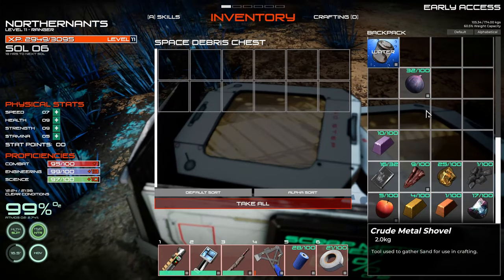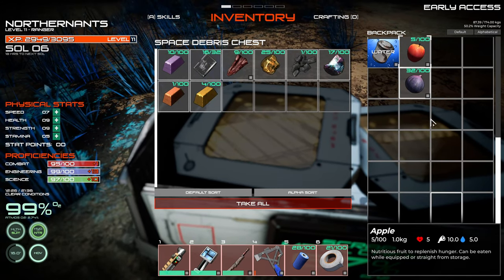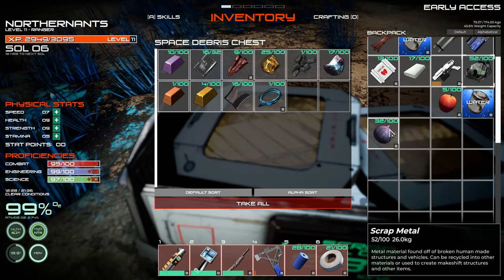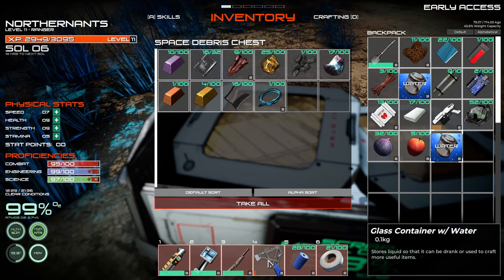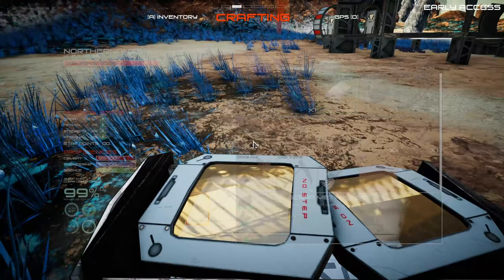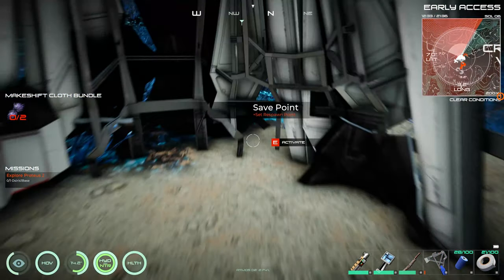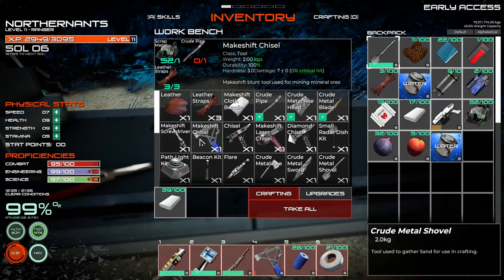I just want to get all of this out of my inventory. That's really low on... what do we need to build one? To build another utility hatchet. Best laid plans always seem to fall through.